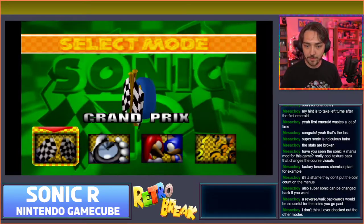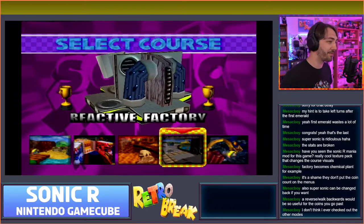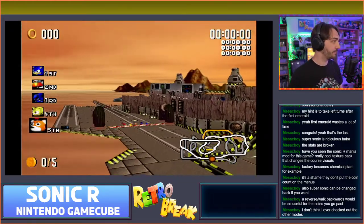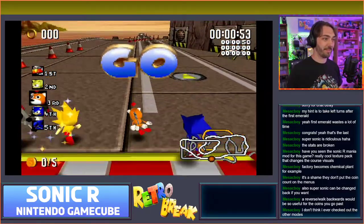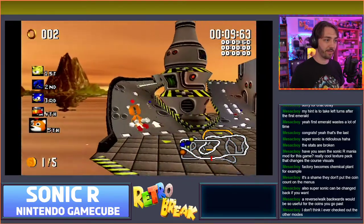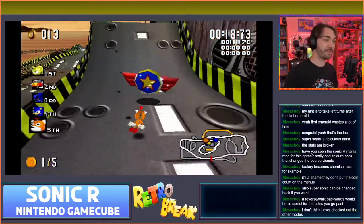A reverse walk backwards would be so useful for the coins. Let's try playing as Tails Doll. The only level we've got left to get all the coins in now is Reactive Factory - the hardest one. This might take a few attempts. Oh wow, the jump on this is like non-existent. I thought he was going to float like Tails, but he just has a really weird sort of like someone's picking him up feeling - and he's flopping all over the track.